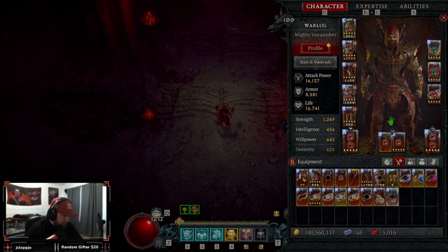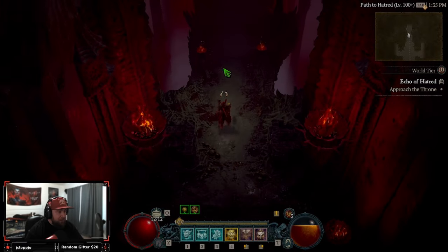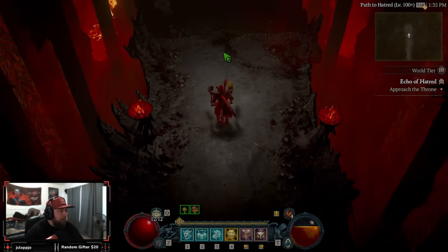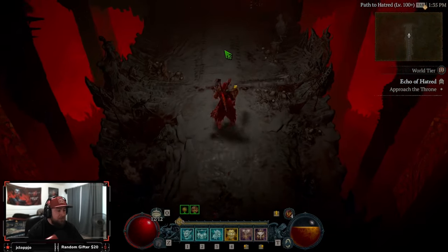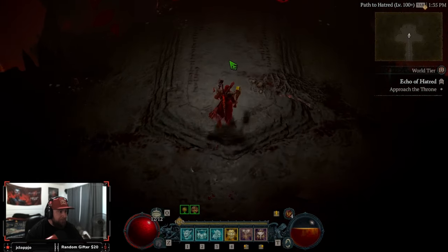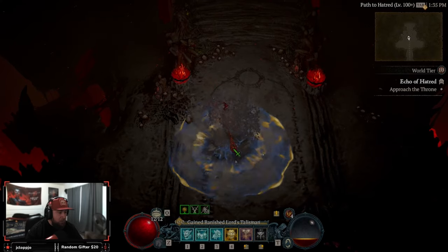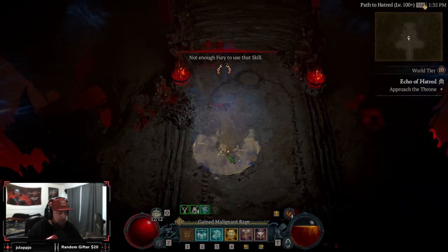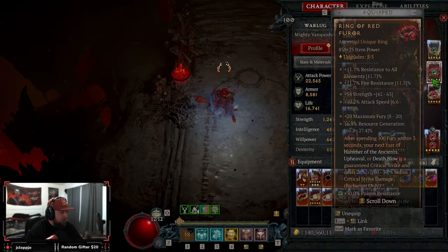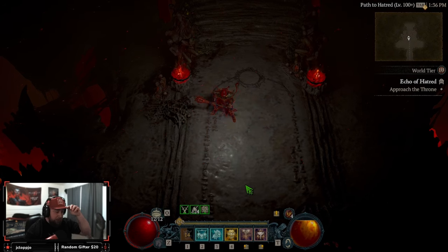It's a pretty good roll too. So let's go do this. This should be a very, very good Uber Lilith fight, and maybe we'll do some community carries if this goes really well. We need to get our stack — one, two — to get our next uphammer, our Hammer of Ancients, which is our new ring. We're going to demolish this. The rotation is pretty easy.